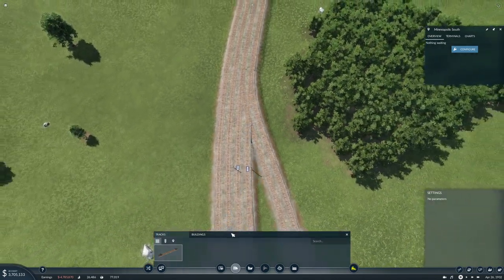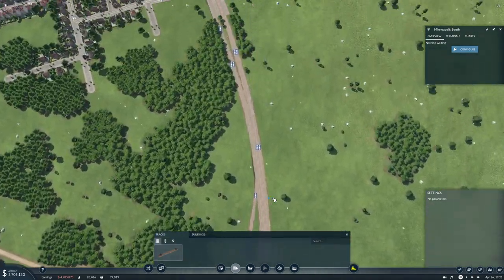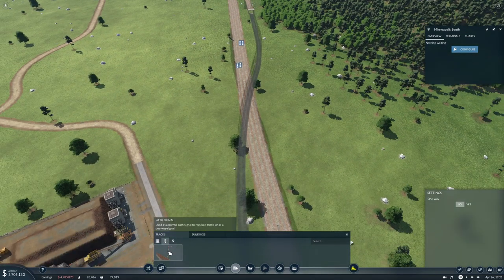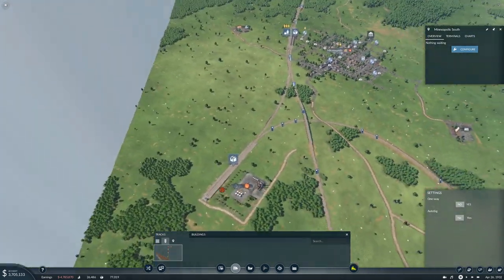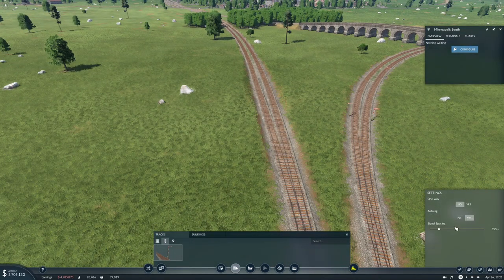This is not going to be fast and beautiful but it'll work. Now that's actually the entire system setup except for signals. So let's put in some signals — we will auto signal 350 meters.